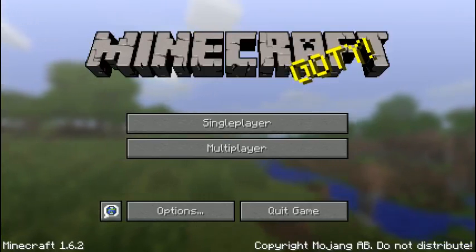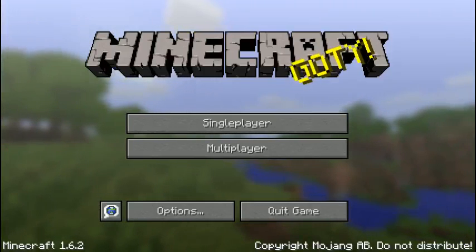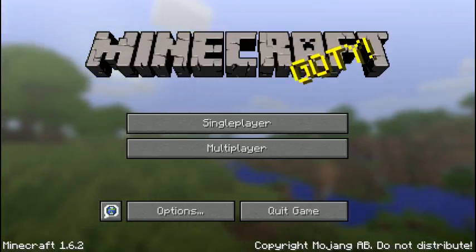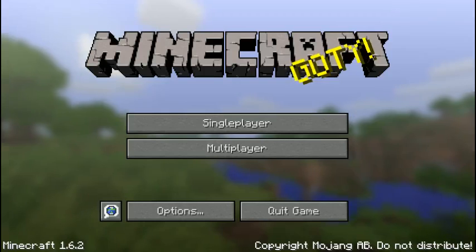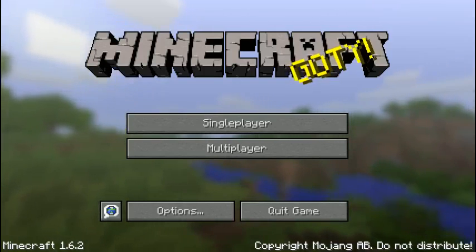Hey guys, and welcome to my introduction to the Minecraft minigame Hide and Seek. Hide and Seek is a very fun minigame to play. The objective is to hide within a certain time limit, and after that the seeker comes to seek you, like in real Hide and Seek.